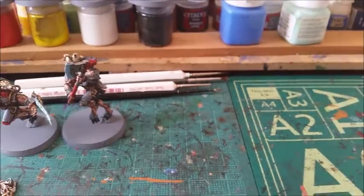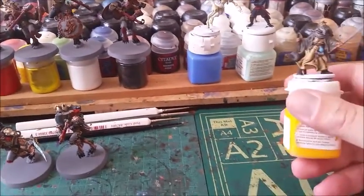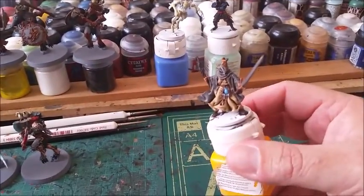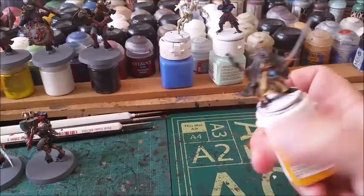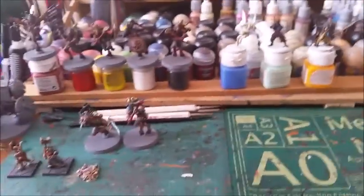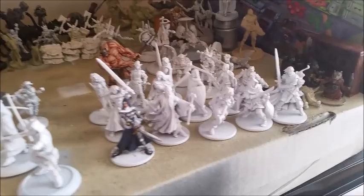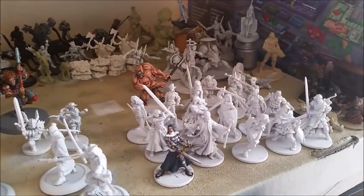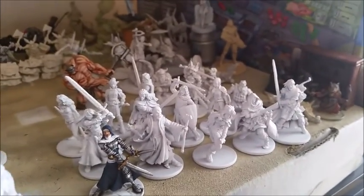I've just finished the Avengers for Knight Models, which I put up on my Facebook — unfortunately that's been posted away so you won't get to see it. I'm also working on some Black Plague characters. This is one of the wizards, just base coated. Down at the side here is more Black Plague stuff — the Thread, who is one of the special characters, and a warrior sister — and then the rest of the characters are all undercoated already.